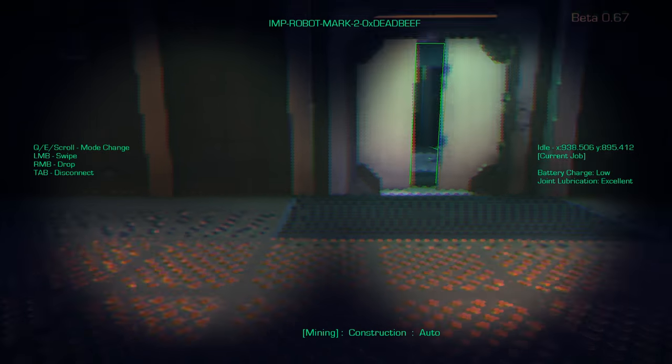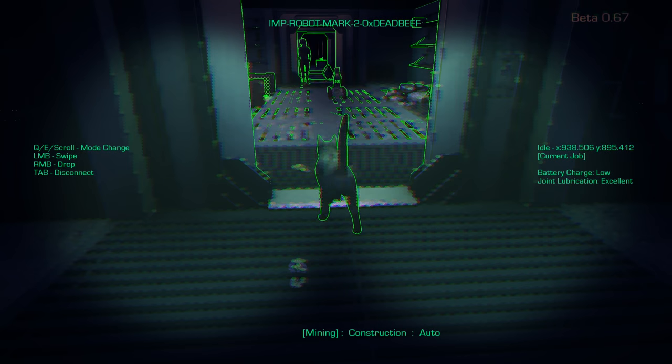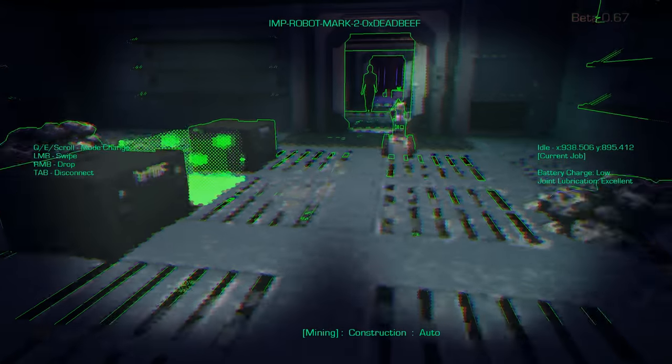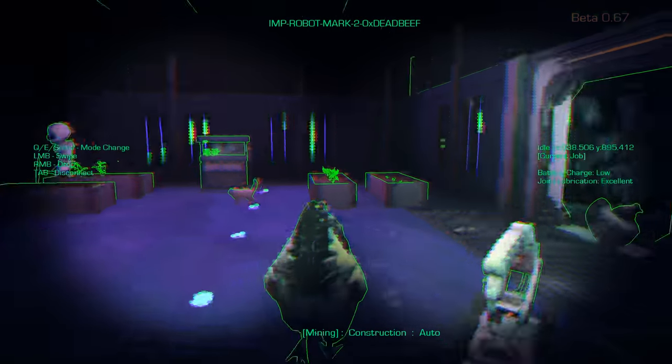We can also pick up organic items — so here's a cat. I can pick this cat up, which will probably annoy it. And we can pick up the chickens, which may be very useful if they've escaped or wandered off — you can go put them back in the livestock containment room.